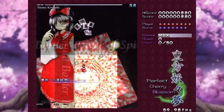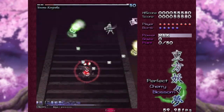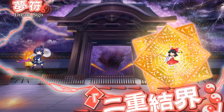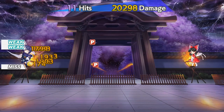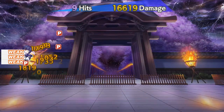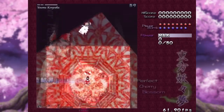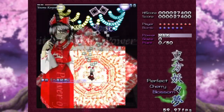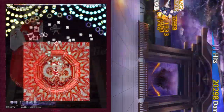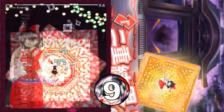Next we have Reimu's spell card 2, Dream Sign Duplex Barrier. Unlike the miss that is her spell card 1, this one actually involves 2 barriers. Looks like we have a Blazing Star! Besides the obvious Blazing Star effects they added, it's a pretty accurate recreation — just a bunch of barriers going around Reimu with some effects added to make it look nicer for the gacha game. I'm tempted to give this a perfect score, but for some reason they didn't get the colours right — they just liked the orange better. This gets a solid 9 out of 10. They added some originality without disrupting the feel of the original card.